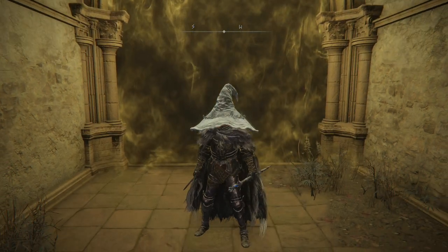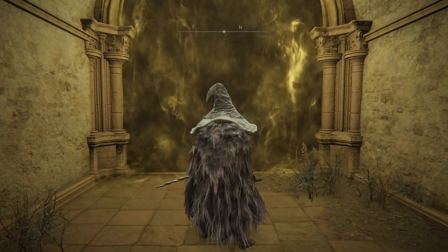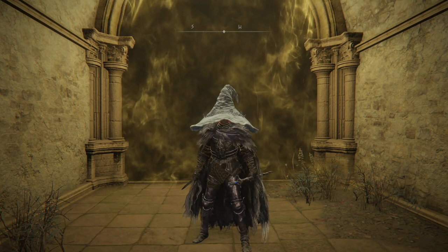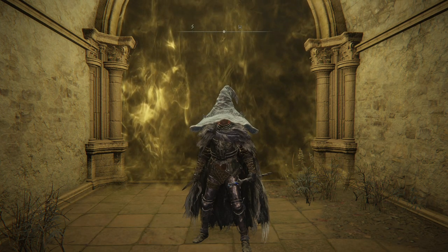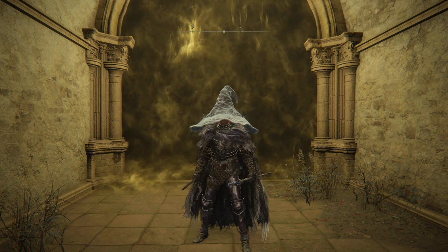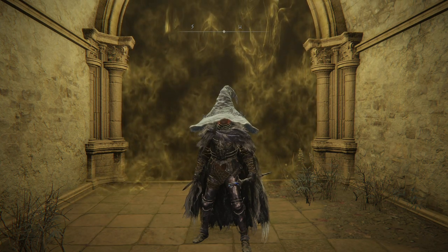For my specific loadout, this is the kind of boss where you need to be pretty confident in your strategy with her and kind of lean into it. For example, she's very susceptible to bleed, so if you have a bleed weapon and are able to apply blood grease, you want to bring in something like Blackknife Tieche or the Mimic — make sure you are equipped to continually apply the bleed proc.